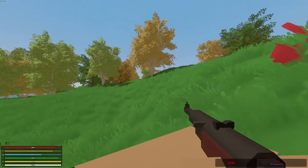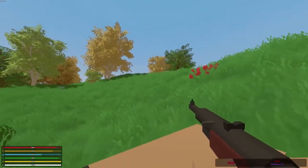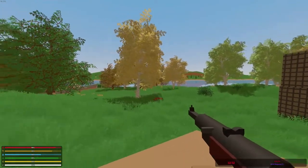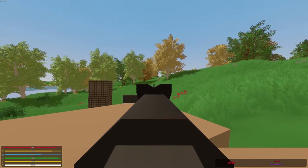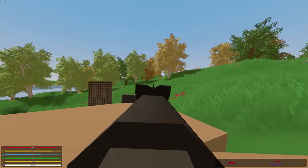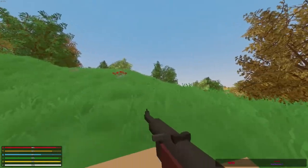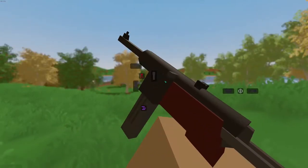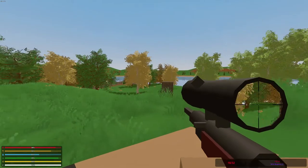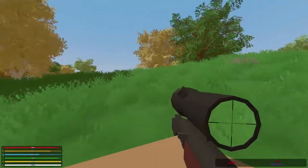So let's check out what we can add. We can add a scope, a grip, and of course the magazine. Let's see what fits this weapon. But before that let's just check out the standard scope. Yeah that is awesome. And let's hear the sound of it — it's so sharp, dang this is awesome! Alright, I got myself some scopes and it can equip like every scope and every grip, so you can be very versatile with this weapon.